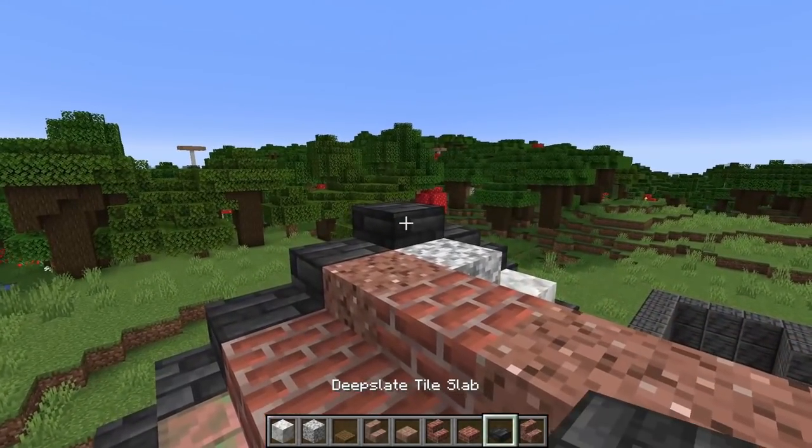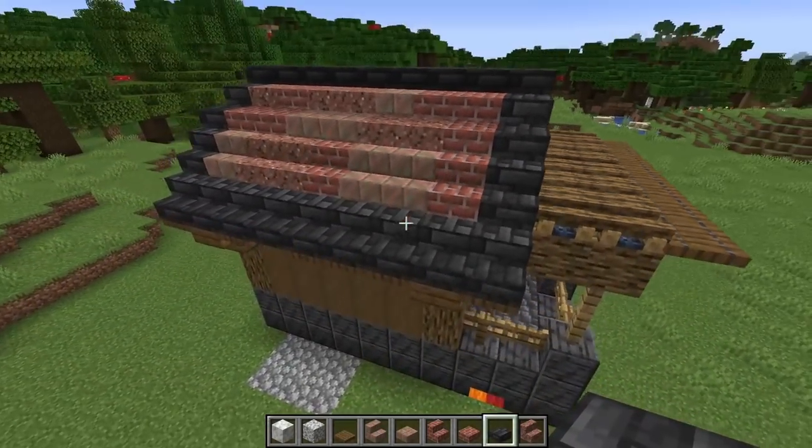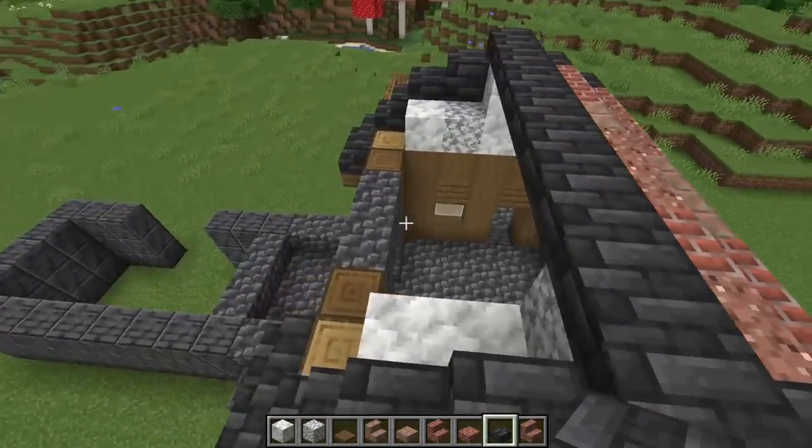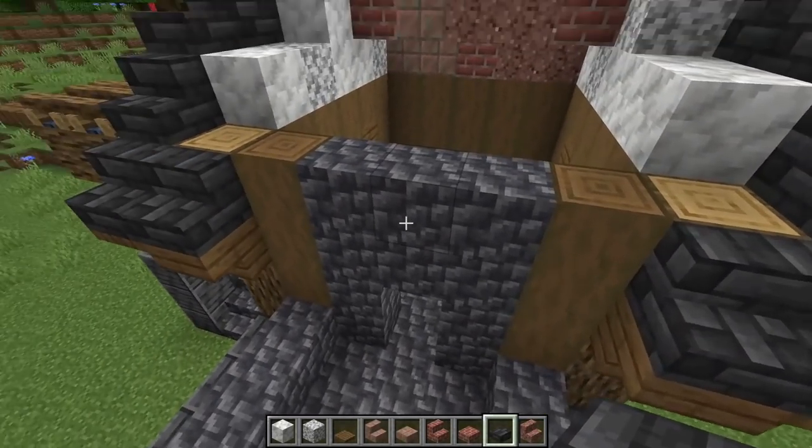Once we get to this point, grab the same deep slate tiles and go all the way down to the end to cover it up. Then repeat that over on this side. But before we do, we're going to start lifting up the tower.